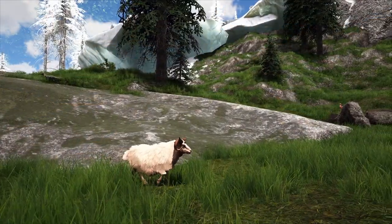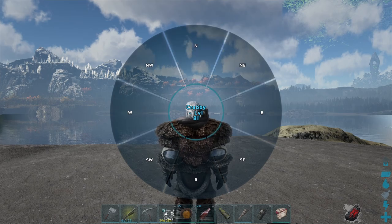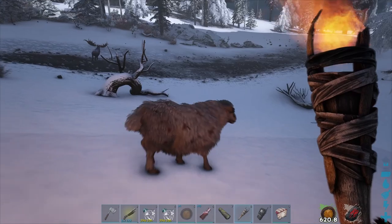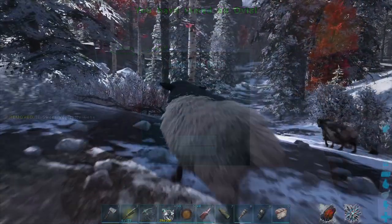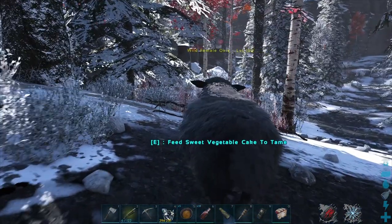Ovis are found in the mountainous regions of the main map. However, the easiest place to find them is actually in the very cold region, Jotunheim. Make sure you bring gear to survive the cold and veggie cakes, and you can tame up lots of high level ovis in this area. The higher level the ovis, the higher the health and the longer it will take for the fjordhawk to eat.